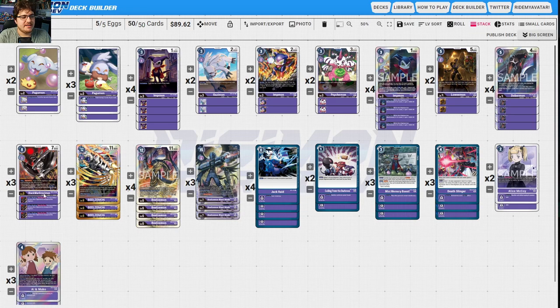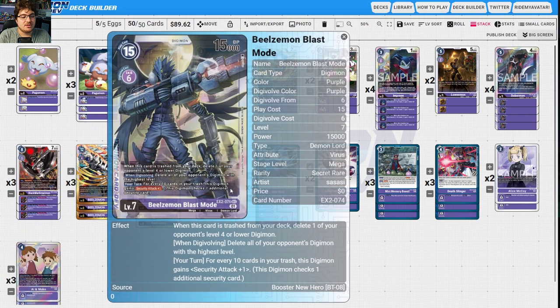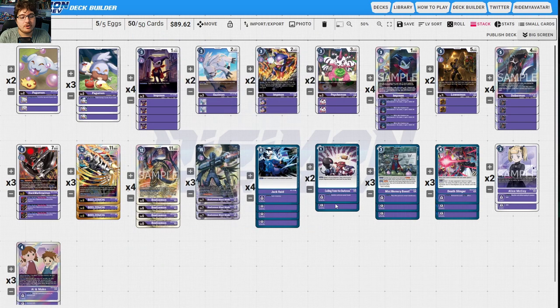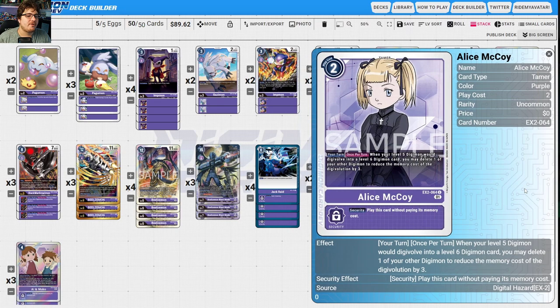While this Digimon has Beelzamon in its name it gets plus 3000 DP, so you can climb up massively. BlackWarGreymon's Digi-Burst skill sets up for multi-attacking. In Blast Mode, for every 10 cards in your trash, you can gain extra security checks — it's a 15,000 DP body. When digivolving, all your opponent's Digimon with the highest level are all deleted, and when this card is trashed it instantly deletes a level four or lower. Jack Rage continues your plays, Gazi shuts off the mirror match and memory boost usage.